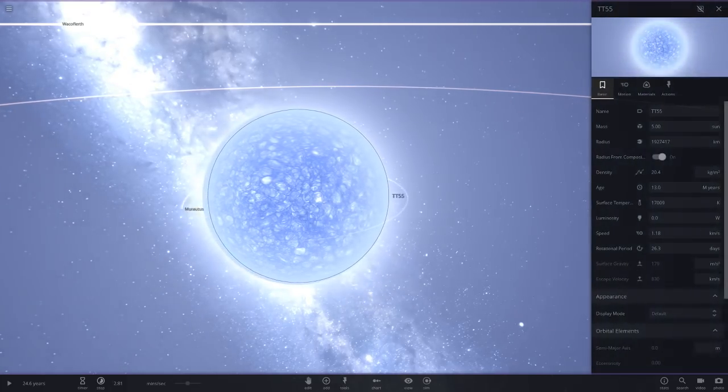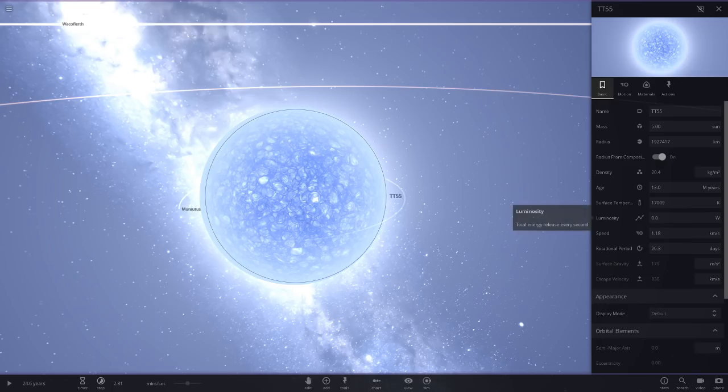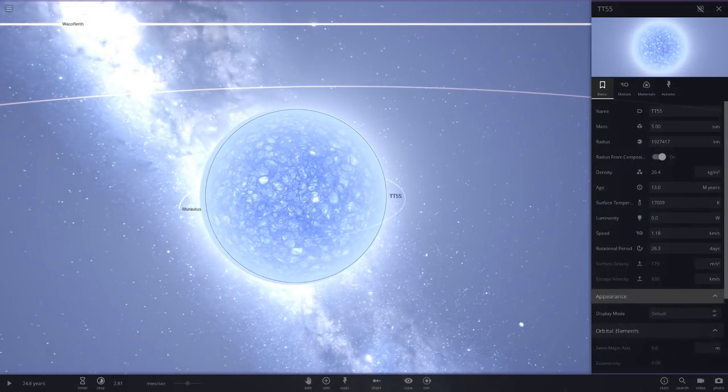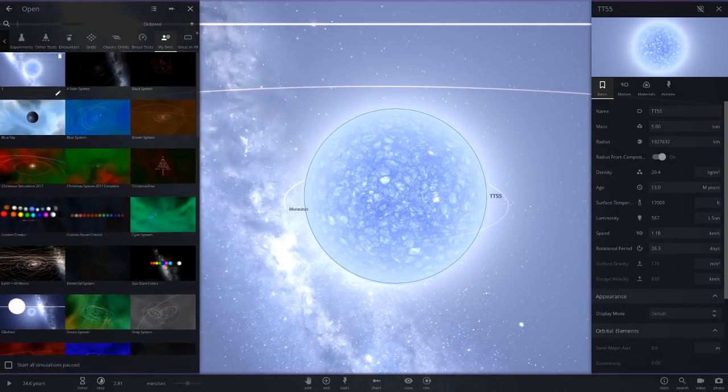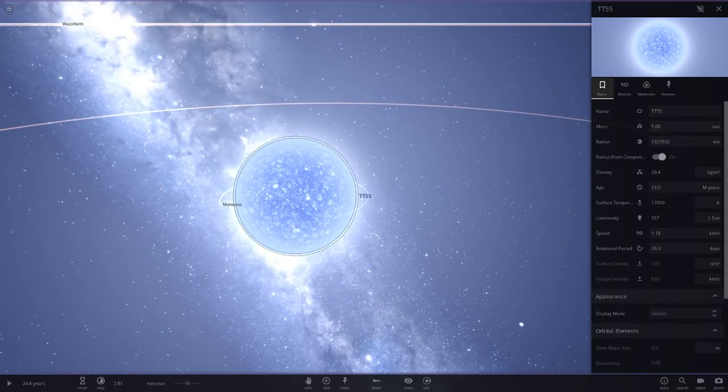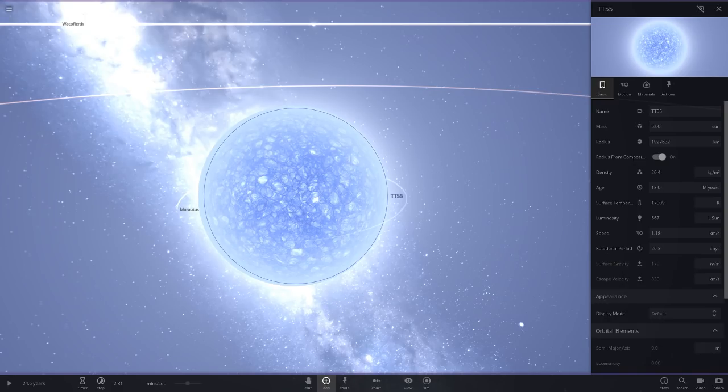So let's see what we've got here. It looks like our main star is a 5-solar-mass blue star with 0 luminosity, which is interesting. I'm not sure if it's meant to be like that — it looks like since the radius and composition option is switched on, it's probably meant to be around 567 luminosity. Goomba Fan, let me know in the comments if that's wrong. So we've got our blue star — let's have a quick comparison with the sun.